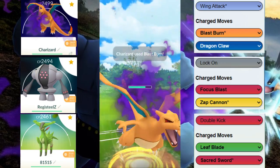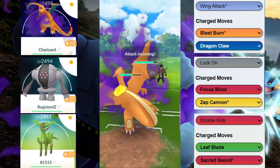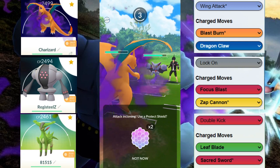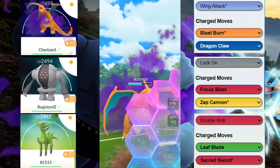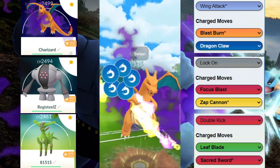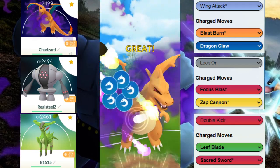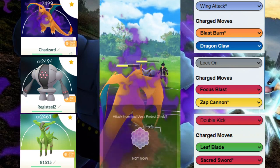The Gliscor is relatively decent against our backline, so we're gonna stay in here and just either chip away at it or try to get some shields, because we can take care of the Poliwrath with our Virizion or possibly our Registeel with some energy. We're just gonna stay in and see what happens.